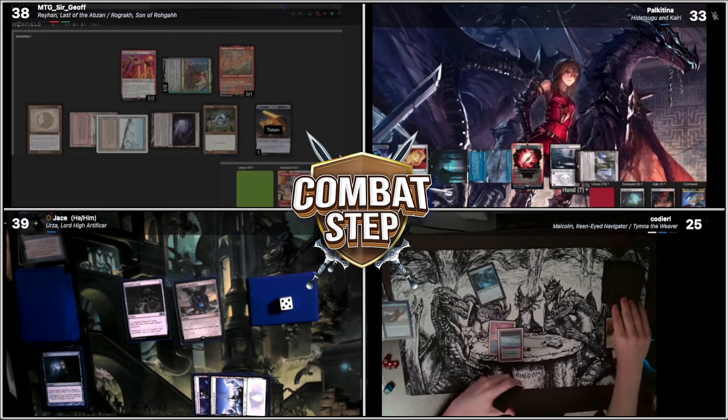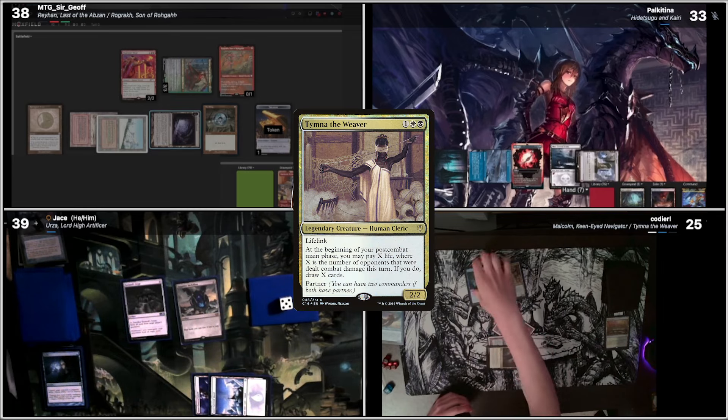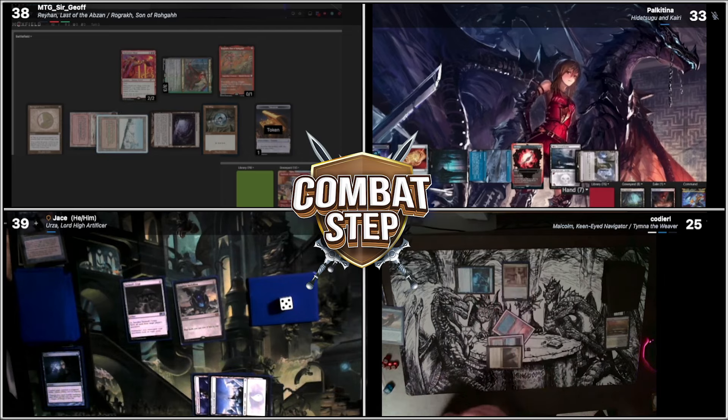On set. Upkeep. Draw. Land for turn. I think I'm just gonna cast Tymna. Go to combat. Hit Pochettino for one. Yep. And then I'll pay a life and draw with Tymna. And pass turn.